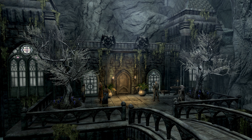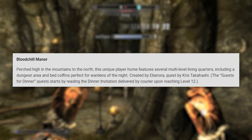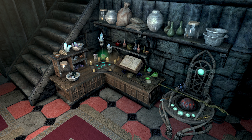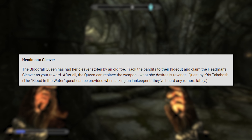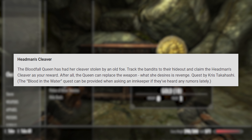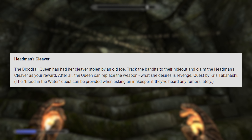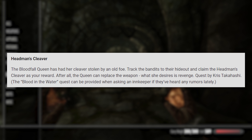Blood Chill Manor — perched high in the mountains to the north, this unique player home features several multi-level living quarters, including a dungeon area and bed coffins perfect for wardens of the night. Head Man's Cleaver — the Bloodfall Queen has had her cleaver stolen by an old foe. Track the bandits to their hideouts and claim the Head Man's Cleaver as your reward. After all, the Queen can replace the weapon — what she desires is revenge.